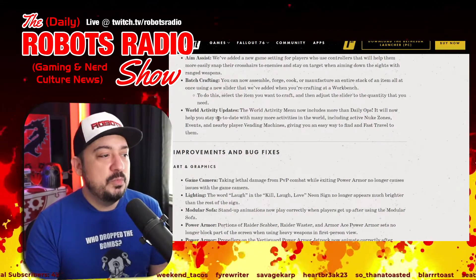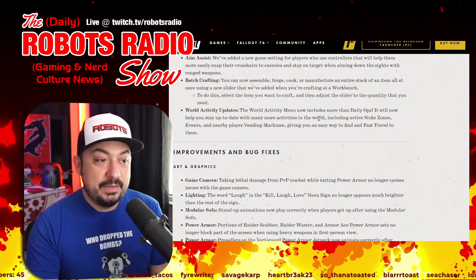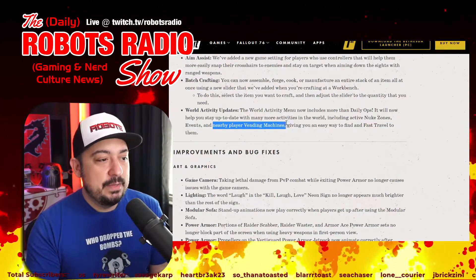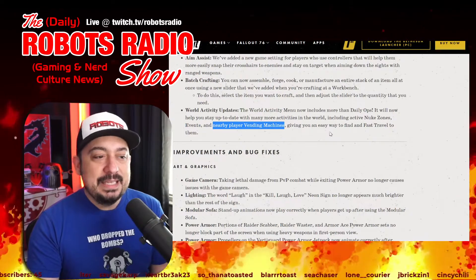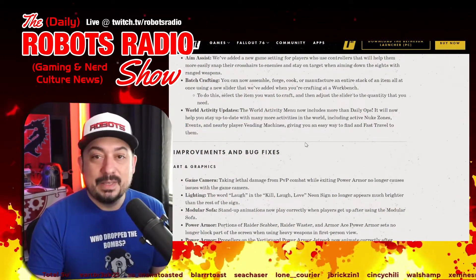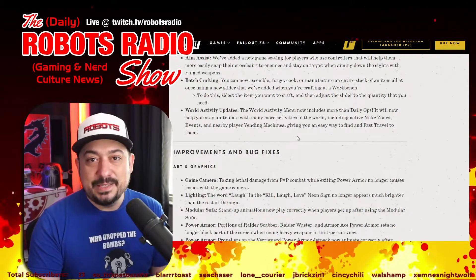World activity updates: the world activity menu now includes more than daily ops. It will help you stay up to date with active nuke zones, events, and nearby player vending machines, giving you an easy way to find and fast travel to them.